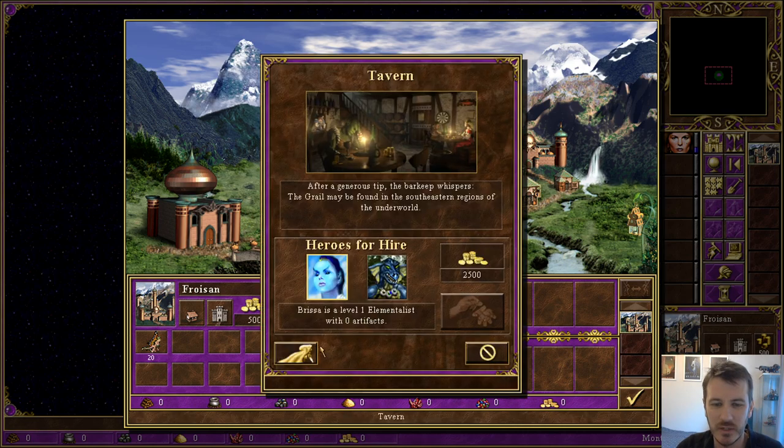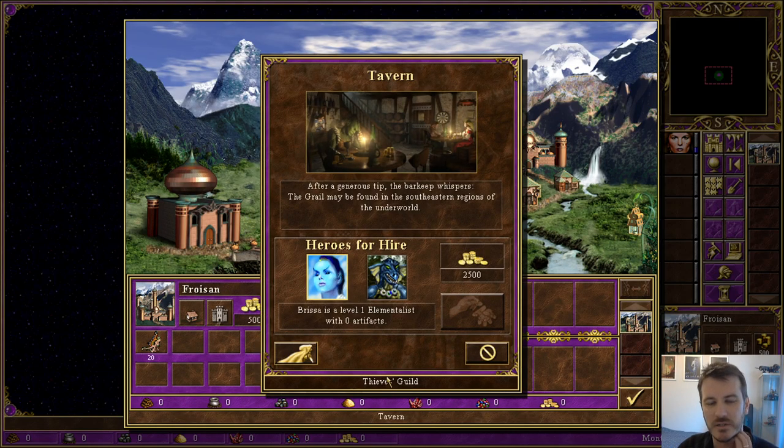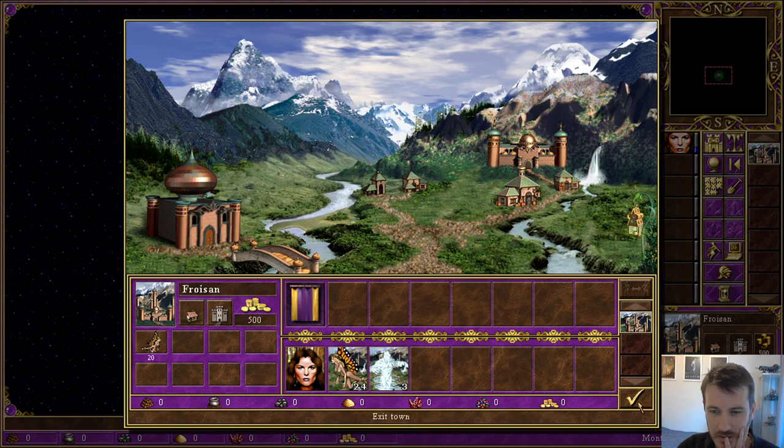We can have a quick look at the town types we're up against: Dungeon, Tower, Rampart, Stronghold, and Necropolis. So there's no doubles — no situation where one player in the mid-game controls both starting towns of the same type, which can create a different dynamic to the power levels between factions. So we're all different, we're all distinct.